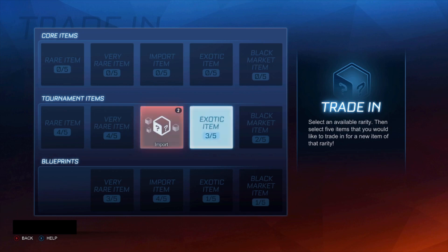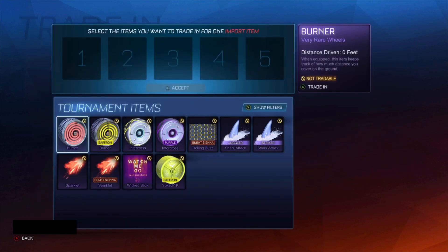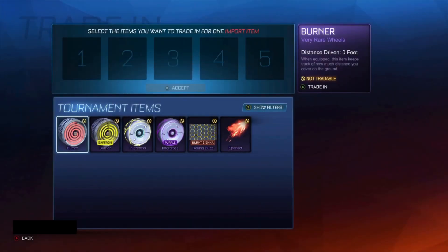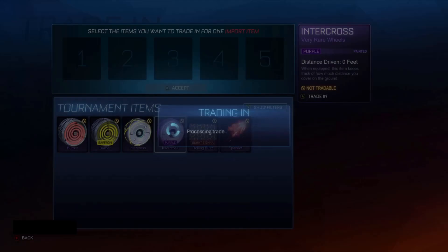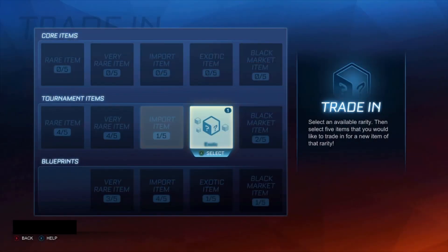Oh wait, we can get an Exotic today! Because if we get two Imports we can get an Exotic. Okay, we can get an Exotic - let's just do this. Hopefully we get Accolade 2. Okay, Chain Helm. Alright, we've got an Accolade 2 trade-up here. I'm going to keep the Purple Intercross - it doesn't look that bad. What can we even get from Accolade Series 2? I've completely forgotten. Terraconisus - alright, that's getting traded up without a doubt.